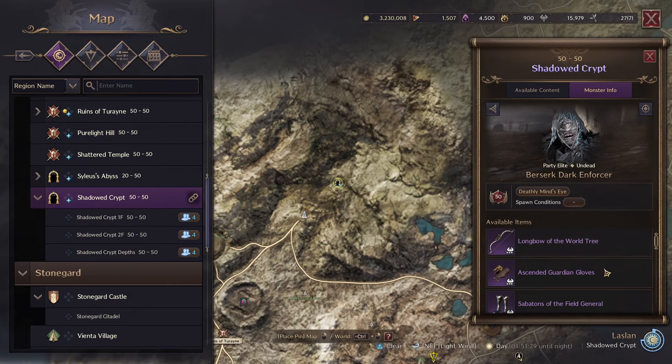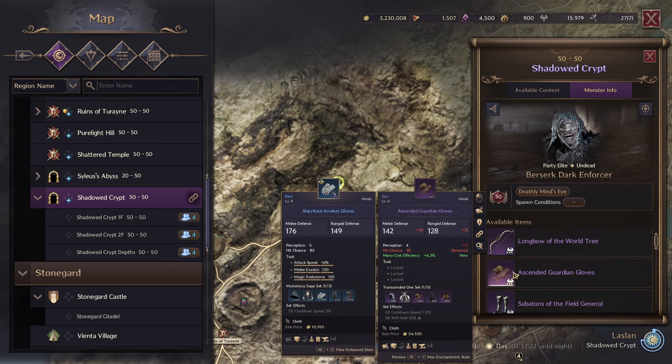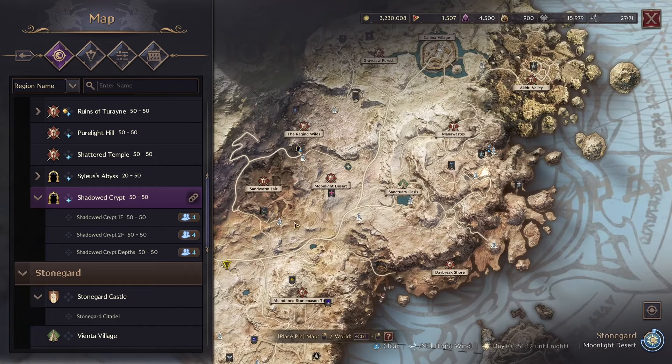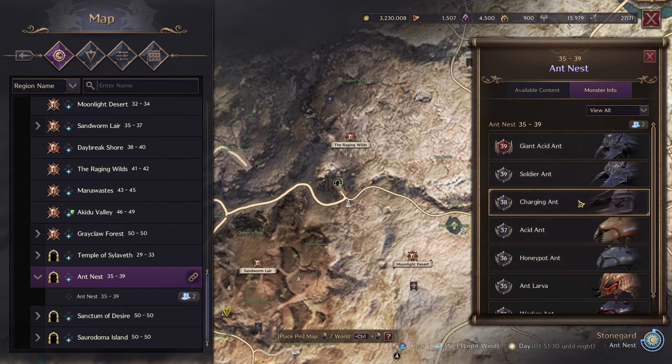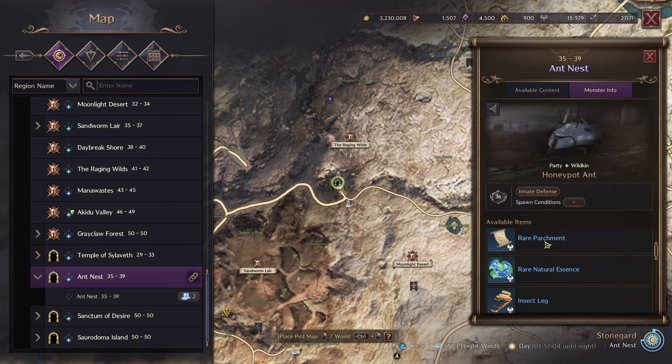Over at Thrips, I'm not entirely sure if the Ascended Guardian Gloves used to drop from there — I think they did, but if not, it would be a new drop. Outside of that, there's no other drop I know of. None of the low-B dungeons got any good loot added — maybe some loot redistribution for lower tiers, but nothing really good for the other smaller ones.